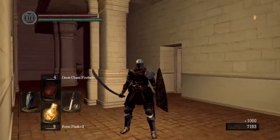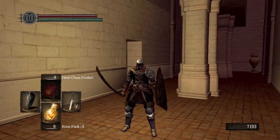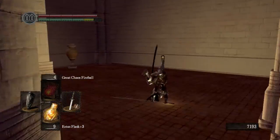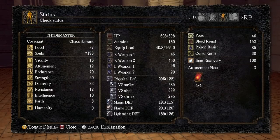Now you might notice I'm actually wearing the full Elite Knight set now, and I still have the ability to do Ninja Flips. That's because I've been working on my Endurance — I got it up to level 70, which is a goal I had before moving on with the game.